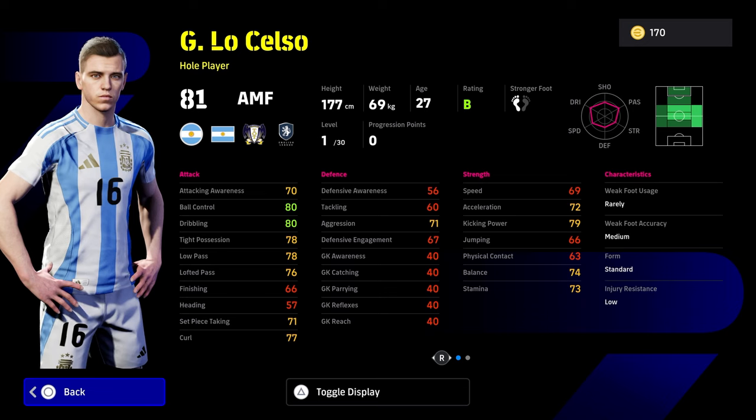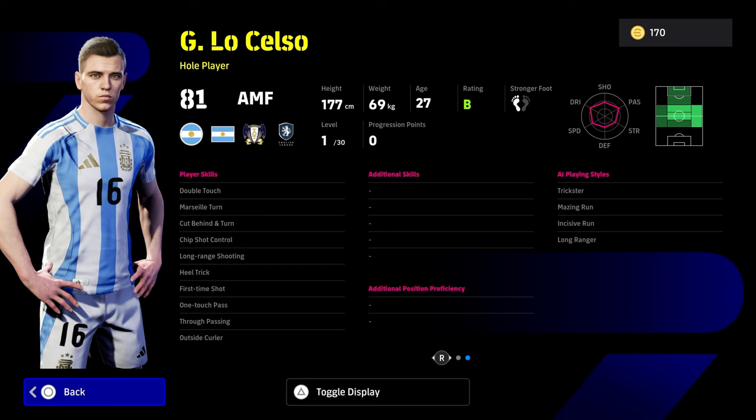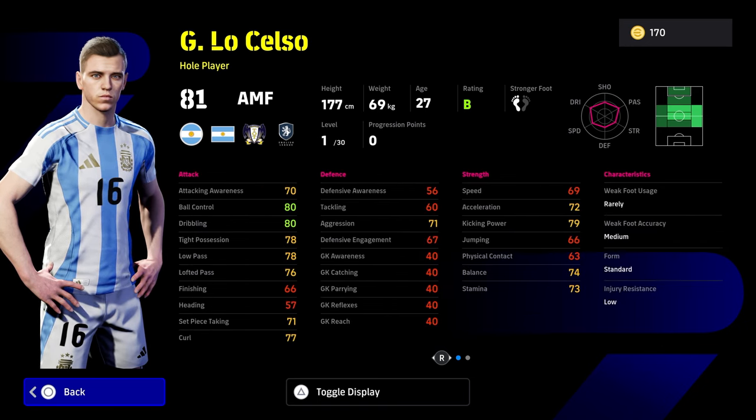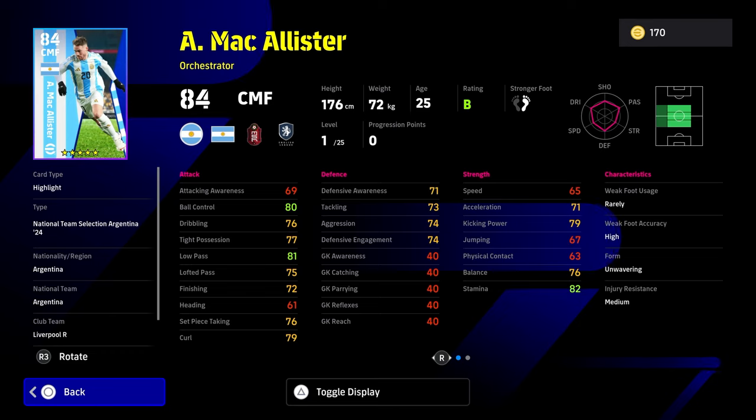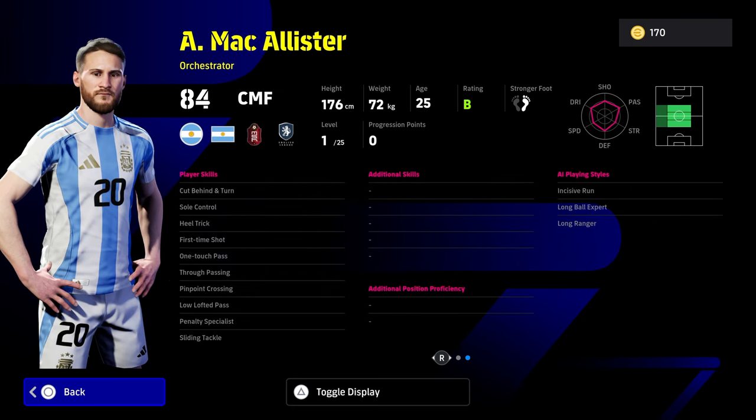Celso's not too bad — he's got good attacking abilities, good tight possession, and his dribbling pace is not too bad either. When you train him up he's got 30 levels with some nice player skills: one-touch pass, through passing, and double touch. Honestly though, I feel like there's probably only about one player worth boosting up, especially if you're struggling to find an attacking midfielder.